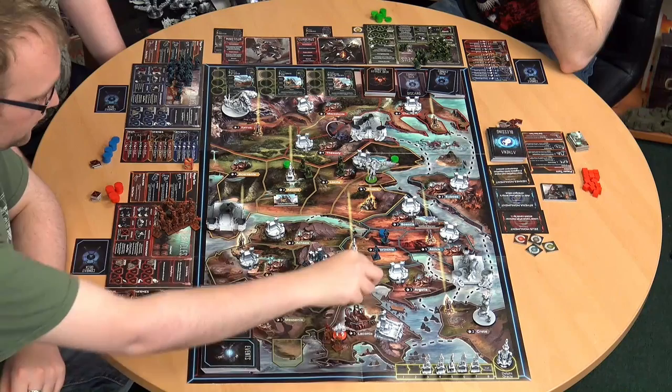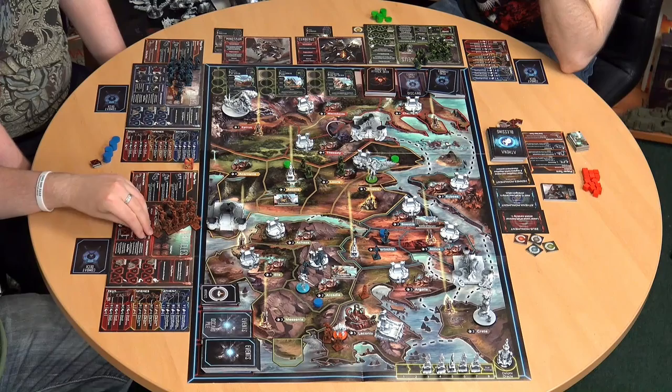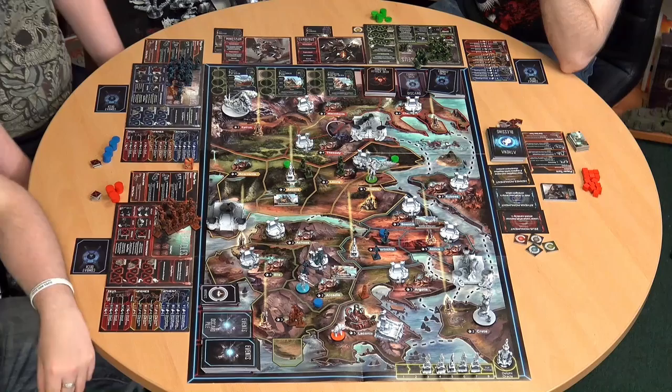We have three monuments on the board — Zeus, Athena, and Hermes, all level one currently. Athena gives you leadership, Hermes gives you speed, and Zeus gives you strength. As those monuments build up through the levels, you gain not only stat bonuses but also cards, movements, or recruitment on top of that. I think I'll go Athena — one priest goes into the little prayer spot on the monument. That means there are only two slots to use per turn, and if they're full, you can't worship there.